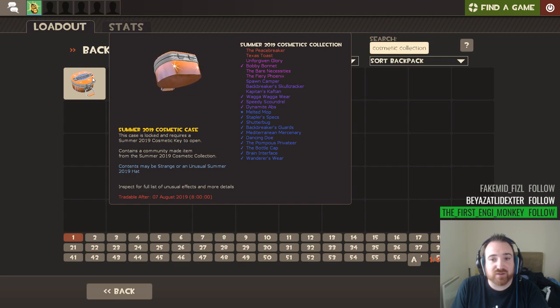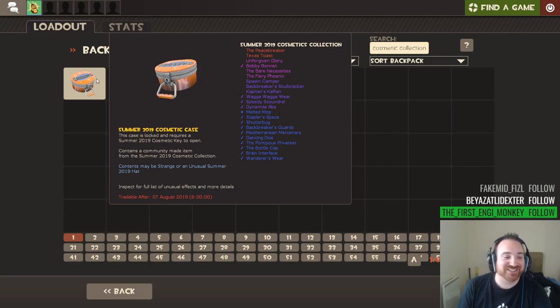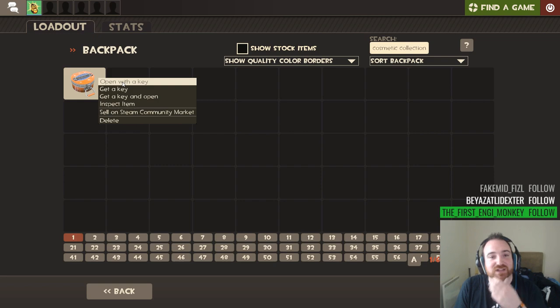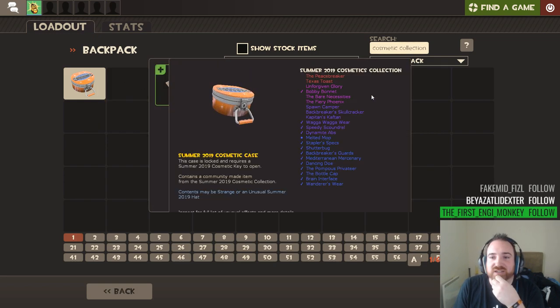We found one unusual fire and one unusual. Pretty good, pretty successful. One strange but two unusuals - I've had more unusual-based items than I have stranges. What's the deal Valve? Why are you hoarding all the stranges? Last case - Summer 2019. Another unusual would be nice. An unusual dancing doe would probably be worth more than some of the higher graded unusuals because everyone likes the dancing doe.